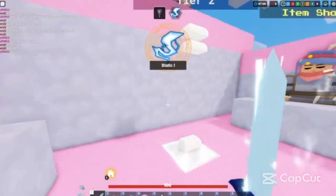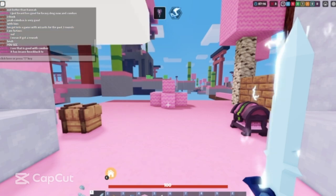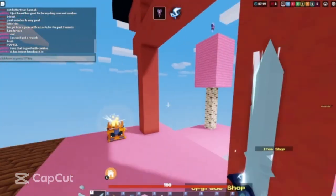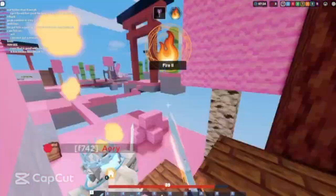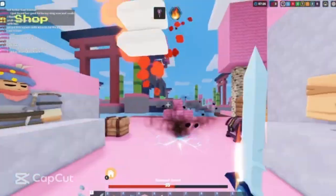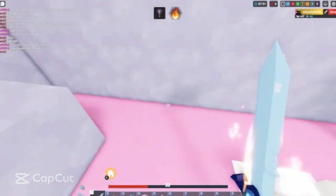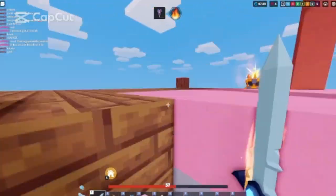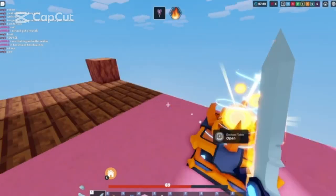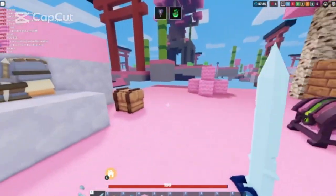This kid just has some insane knockback. That knockback. Let me try and get static — that would go amazing with this kit. Actually, maybe fire is better than static, I don't know. Let's just try static.